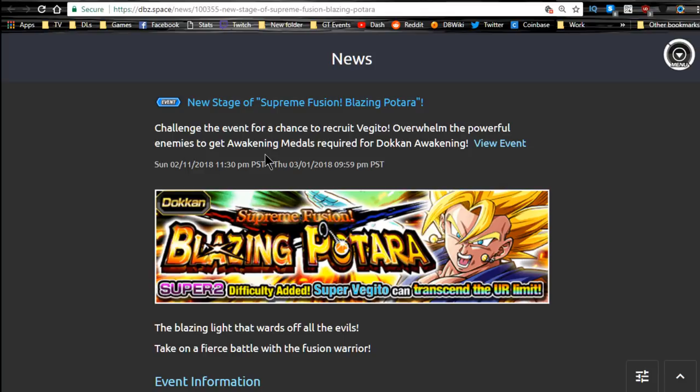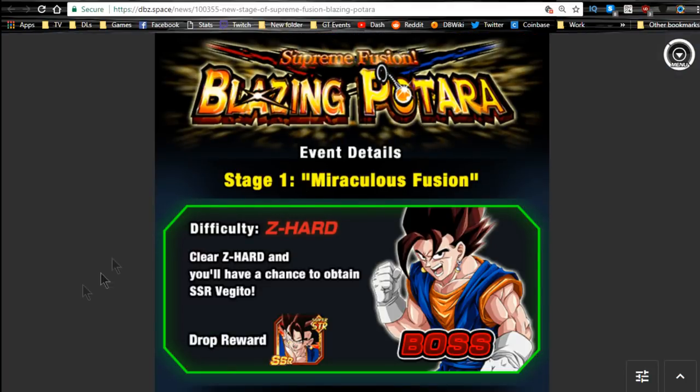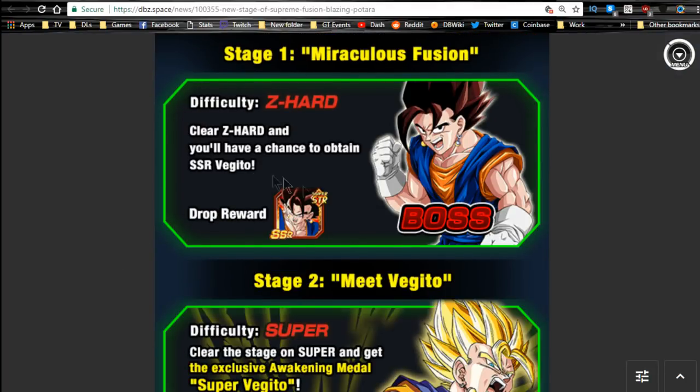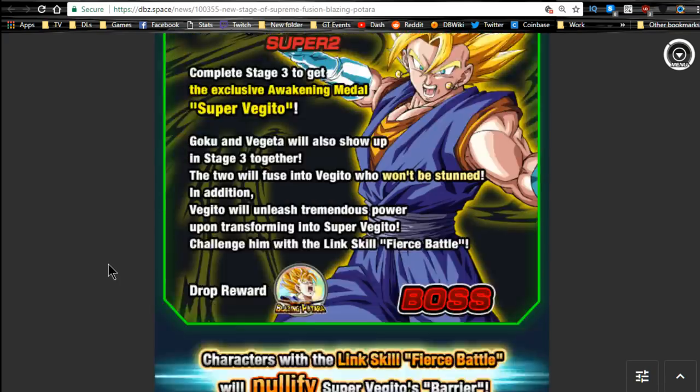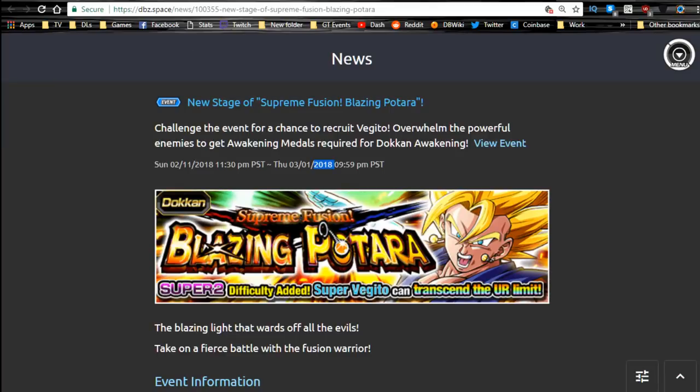Next is the new stage, Supreme Fusion Blazing Batara. That runs daily until 3.01, then it's available every Agility Day, every Physical Day, and every Hero Day on the weekend — so three times a week. Stage 1 does drop the Base Form Vegito cards, so you can increase any of the Base Form Vegitos. I would personally recommend doing the Technique one first, just because he's the most viable — he's mostly used because of his passive skill.